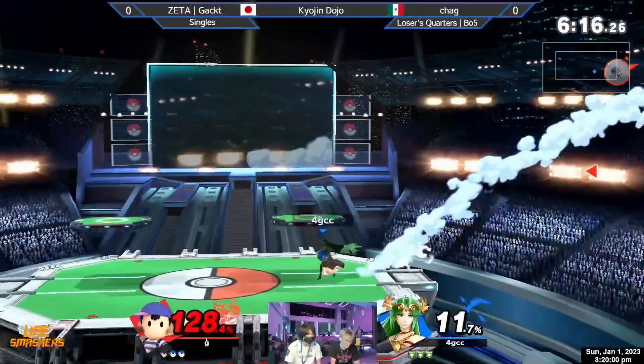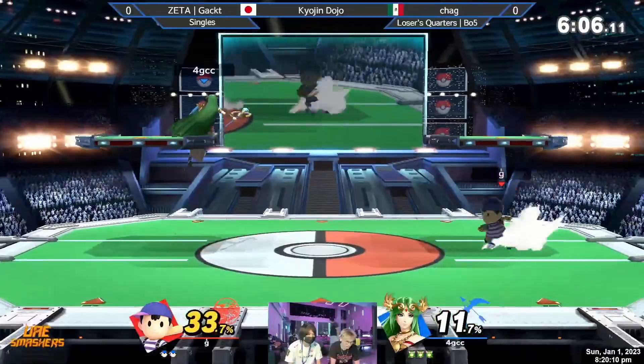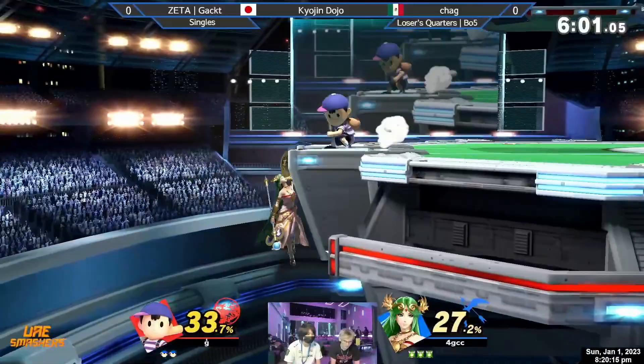It's funny — the way you talked about this matchup before, like on paper Palutena should dominate it. The back air is going to take the stock right there, only 11% on Chag. Really good start for the Mexican hero right now, but in practice it's a little bit different.